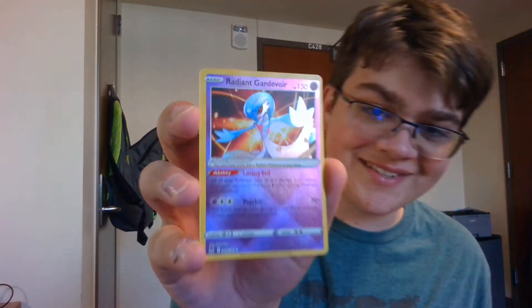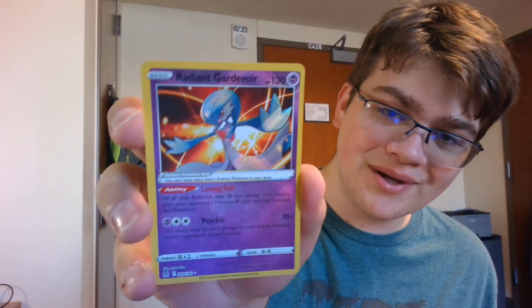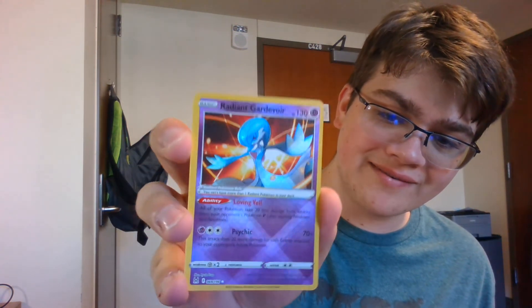Really awesome opening today — getting the Enamorus V and the full art Volo. But honestly, we all know the best card in all of it was the Radiant Gardevoir. That is so sick. I love shiny Gardevoir and getting to see it in its Radiant form is really really awesome. But till next time everybody — I guess it's now without Jackson here, it's Single Trouble out.